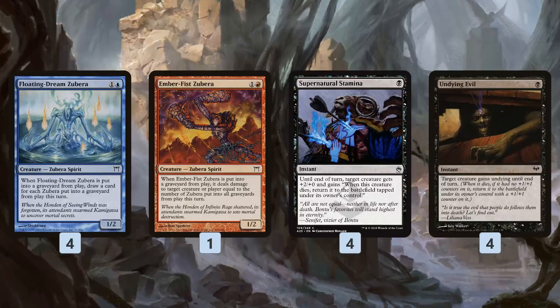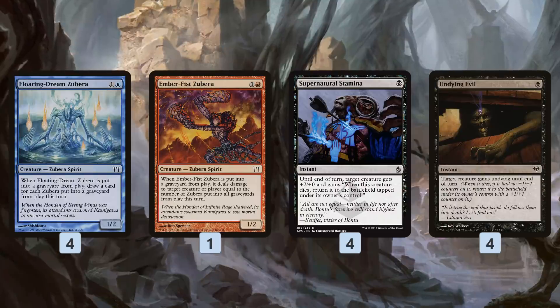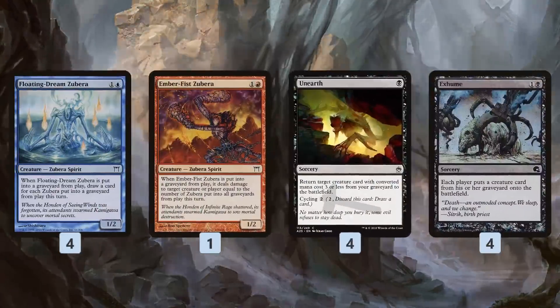Both Supernatural Stamina and Undying Evil are only one mana, so a single Dark Ritual lets us cast these cards twice, and a Calling the Weak lets us cast three of these cards. But if that's not enough, we have some backup plans.